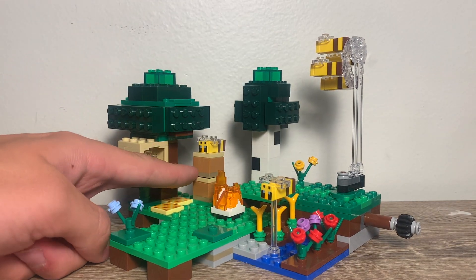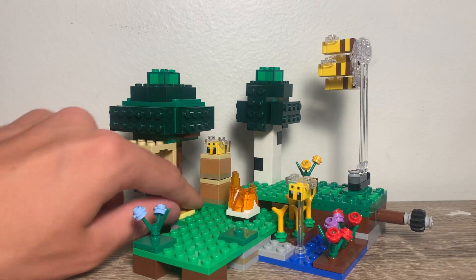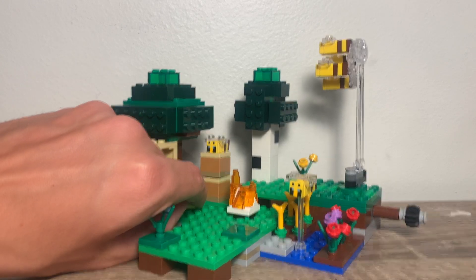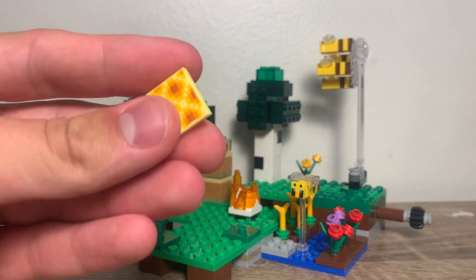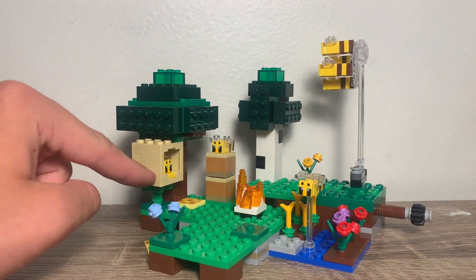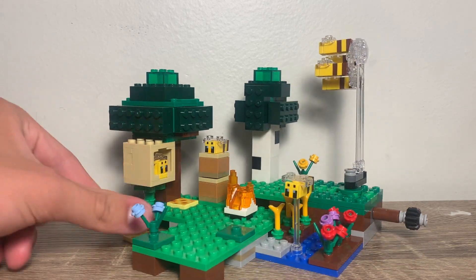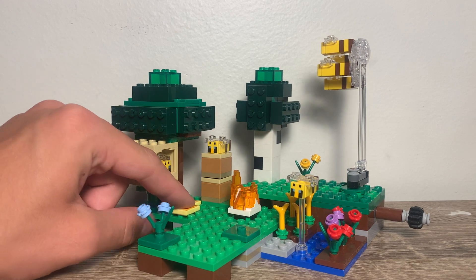You got some of these bee nests. You also get these new printed pieces — they're basically honeycomb pieces right here. Pretty cool. You get two of those in the set. You also get this massive beehive right here, which is on the tree interconnected, and there's a little bee in there, actually. And there's a little flower underneath there, too.